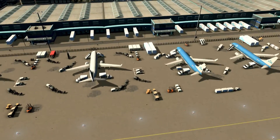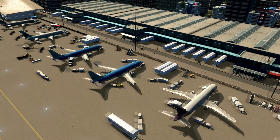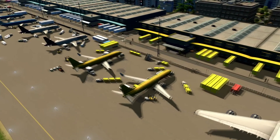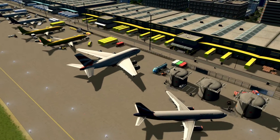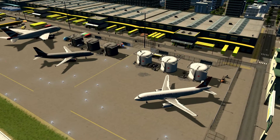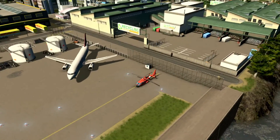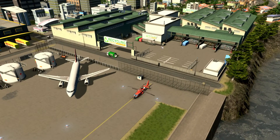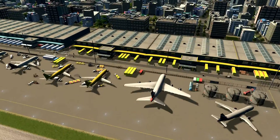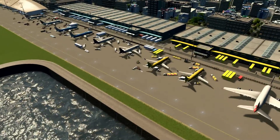You can see we have customized aprons here with planes from different companies: American Airlines, Air Canada, KLM, FedEx, two cargo planes belonging to DHL, a British Airways A380, and three planes belonging to Aeroflot and Turkish Airlines — just sitting in front of the fueling depot for refueling. We also have our backside entrance to the airport, near the recycle station and main garbage collection plant for this district.